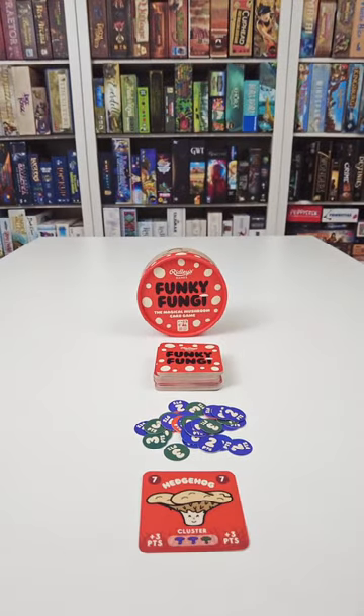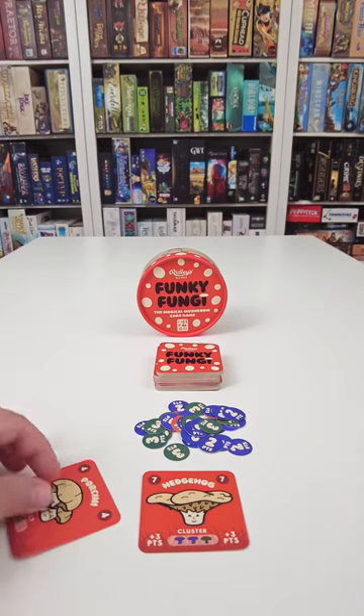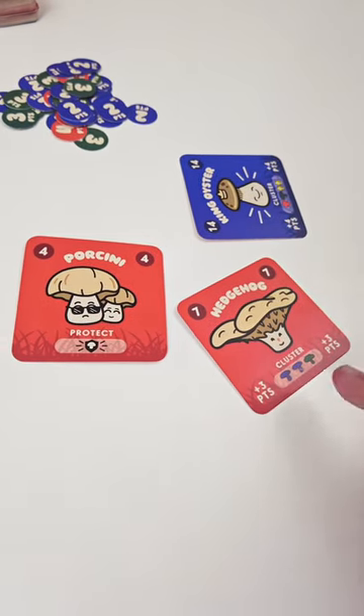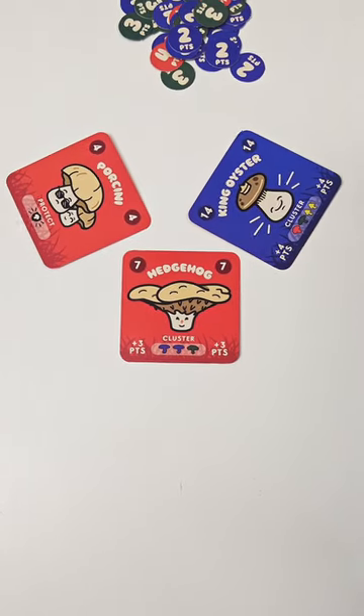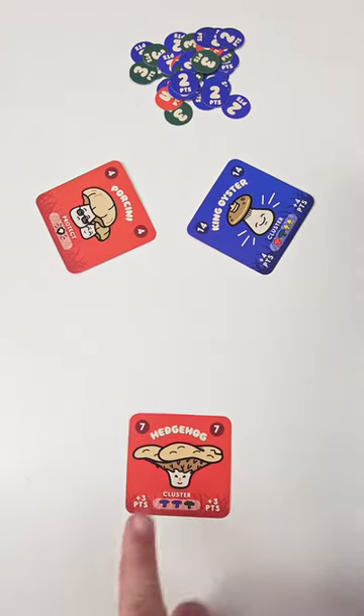Then in clockwise order each other player must play a card matching that color. If they can't, then they have to play any card from their hand. Whoever played the highest value of the correct color wins that round, and the winner then gets to choose a card to forage and place in front of them.